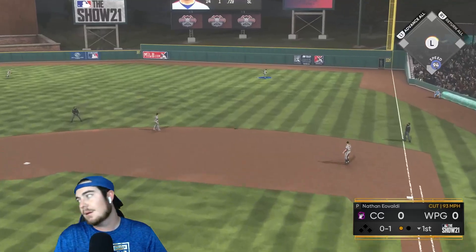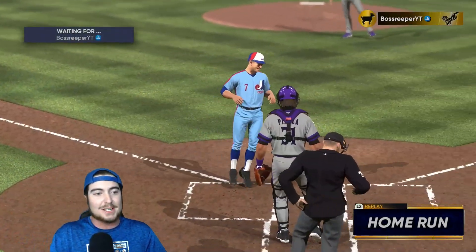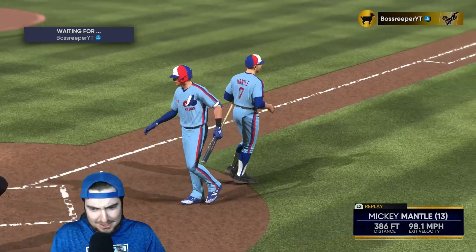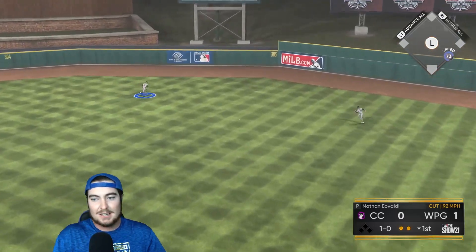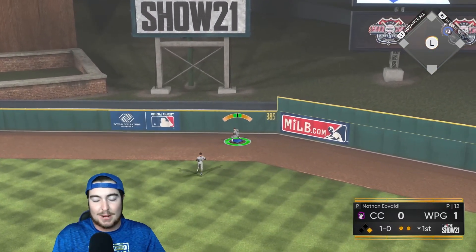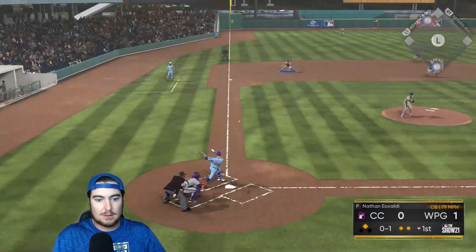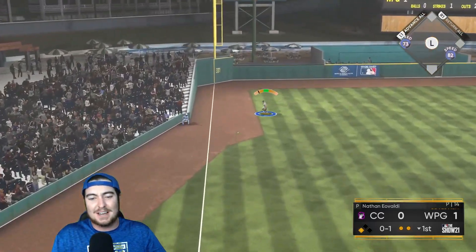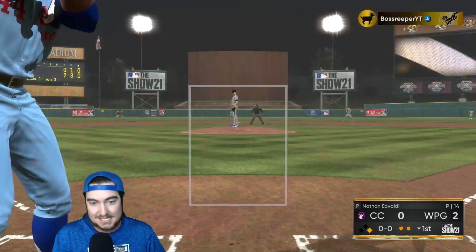Strikeouts for the other two, which we don't take. Eovaldi also gets a redo — hopefully he can start out better here in the first inning. Oh my goodness, are you kidding me? Maybe the Eovaldi card is not very good, because we're playing on legend and he's now giving up three home runs in two-thirds of an inning of gameplay. We need to end this inning right now.